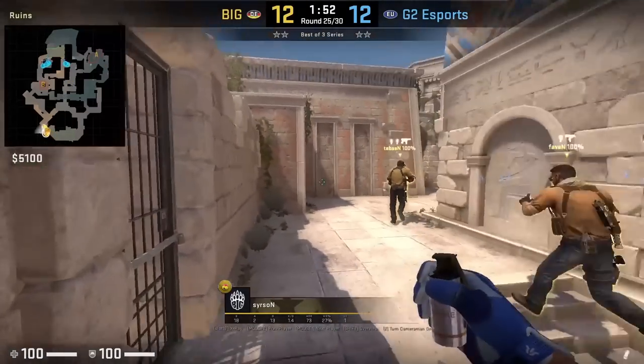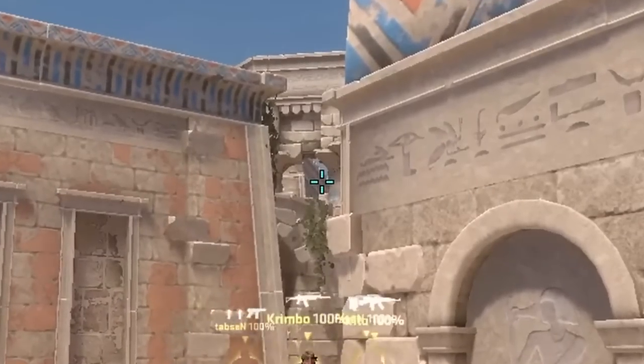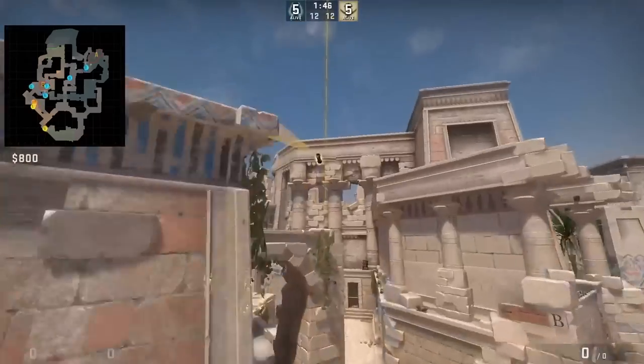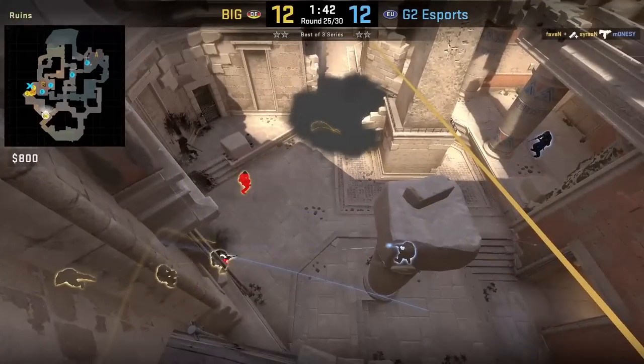Fast left B sight smoke: stand here, put your crosshair like this, then jump throw, followed up with a sight flash by aiming here, then run forward and jump throw. Use this utility to rush B.